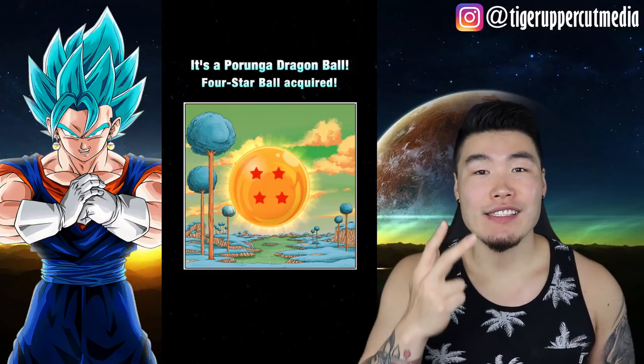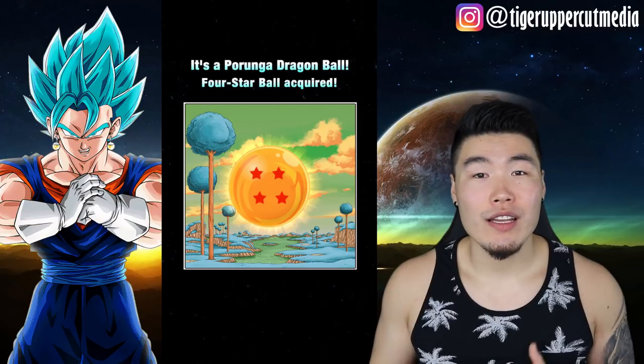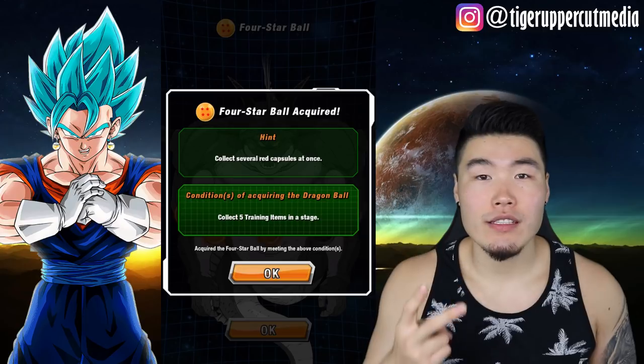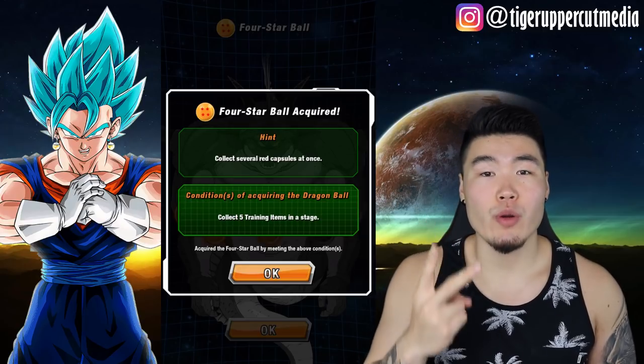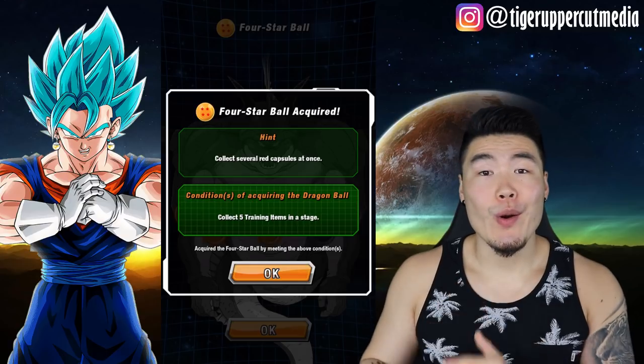The 4-star Dragon Ball for the second set of Pringle Wishes is now available to be collected. To get this ball, all you have to do is collect 5 or more training items on a single stage. Super great events you can run for this are Turtle Skull Training or Training at Korin's Tower. Clearing either of those events will get you your ball no problem.